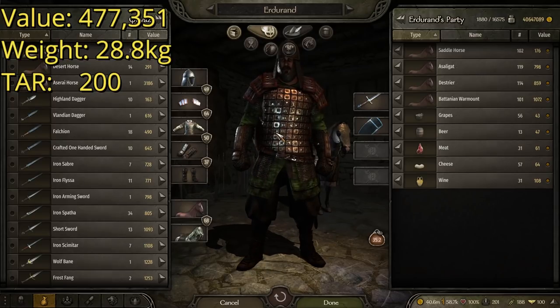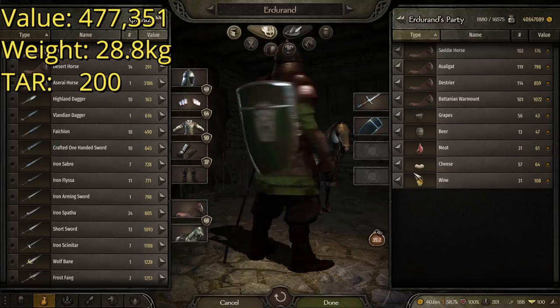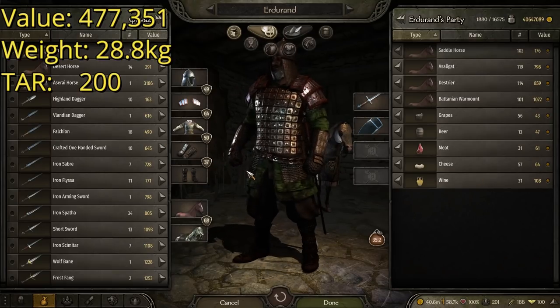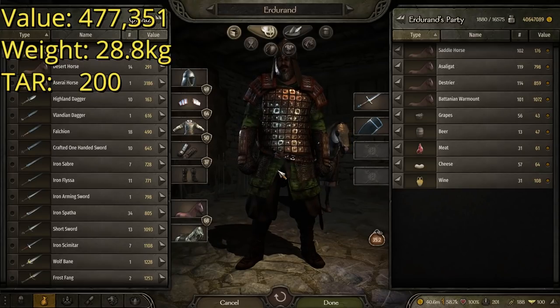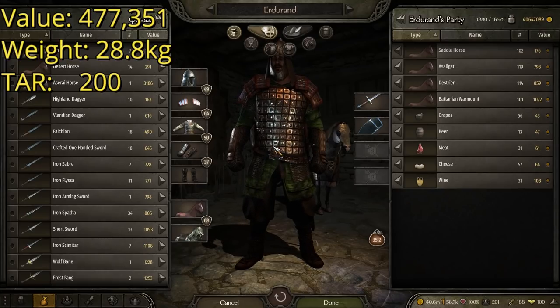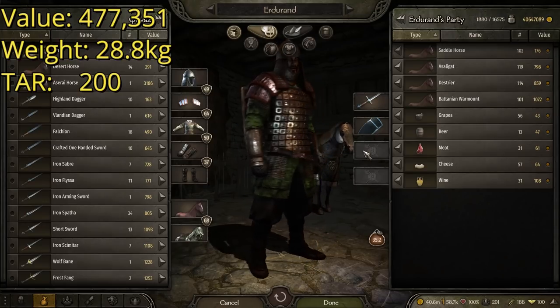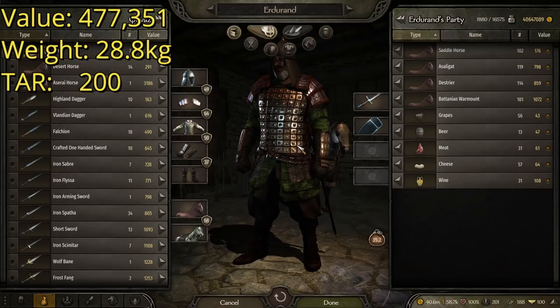So that's pretty expensive, but trust me, that's only going to go up from here. It has a weight of 28.8 kilograms — pretty heavy, but not too much so for a suit of armor in this game. The higher-end armors not only have really good defense stats, but are usually not as heavy as a lot of the other armors. So just because it's better doesn't mean it has to be heavier. This one has a total armor rating, or TAR, of 200 right on the nose. That's number five — let's move on to number four.